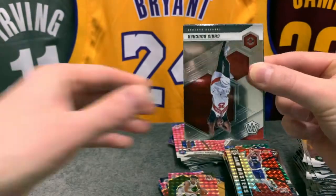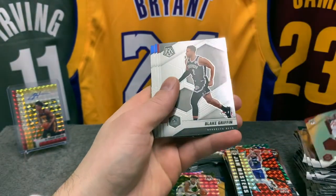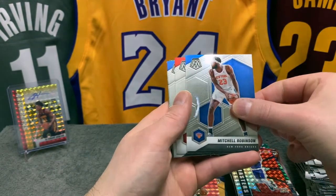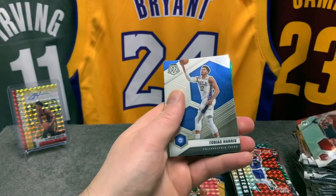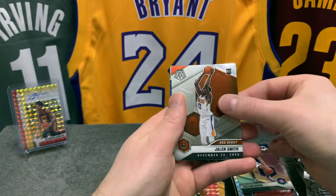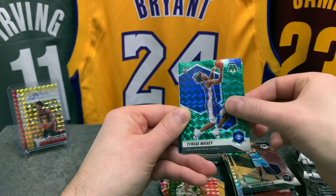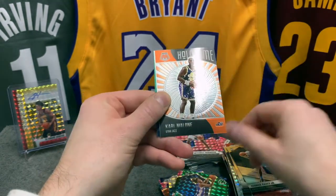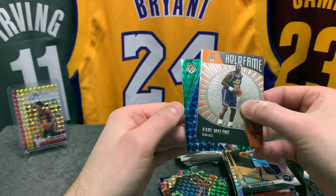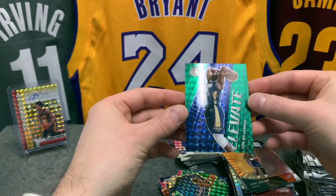Final shot at a Genesis or something cool — no, I don't think we got it here. Chris Boucher for the Raps, Blake Griffin, there is Garland, Mitchell, Gary Trent, we have Tobias, rookie of Killian Hayes, Jaylen Smith, NBA debut, Vernon Carey, a green rookie of Tyrese Maxey — nice — Karl Malone Hall of Fame, like that. And we have an Elevate green of Zion Williamson — that looks great!